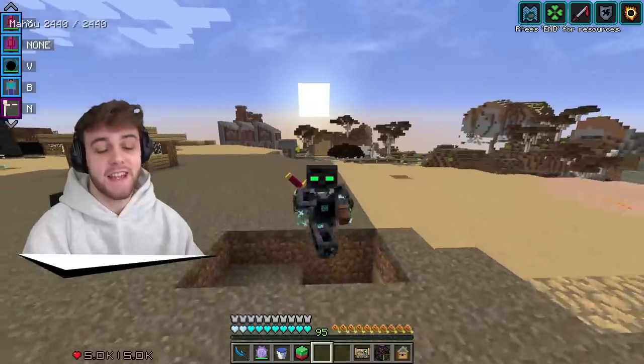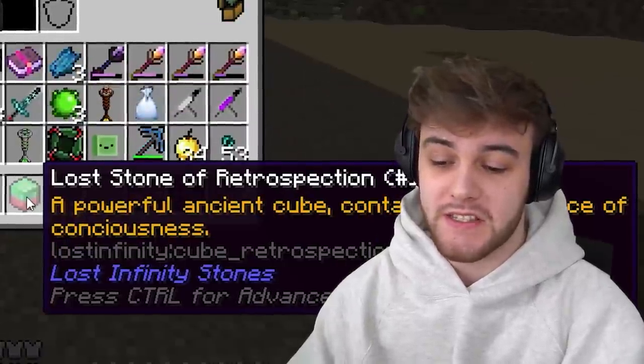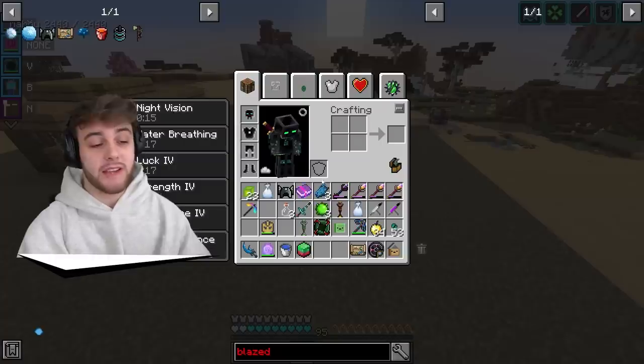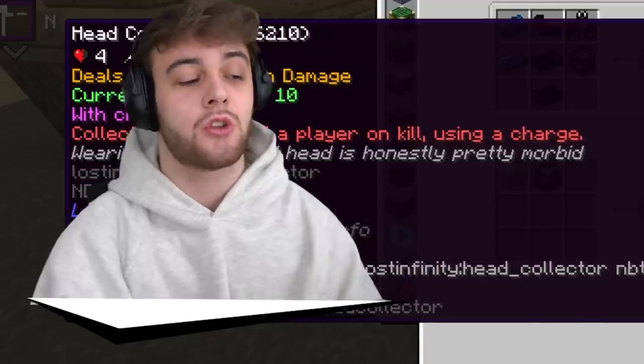Hopping straight into today's episode of InsaneCraft, we're picking up straight where we left off from the last episode, where we got ourselves this very own Lost Infinity Stone of Retrospection. We can use it to craft a Contained Gem of Retrospection, which then we can use to craft the Head Collector.